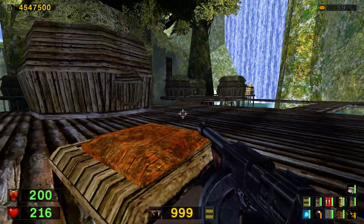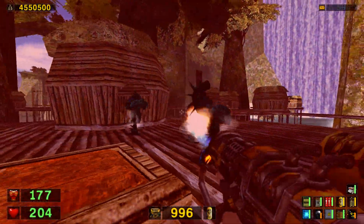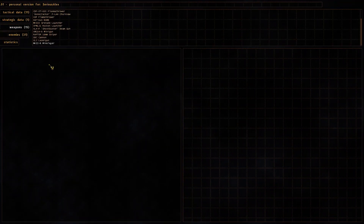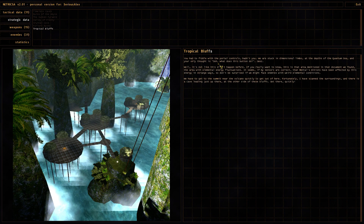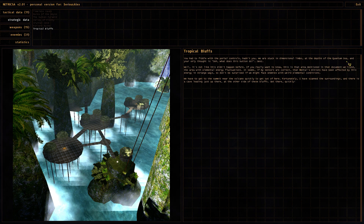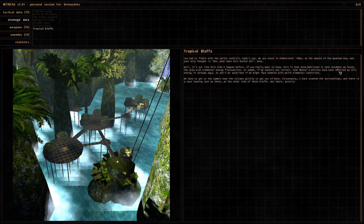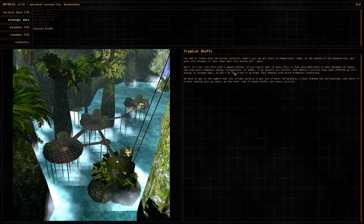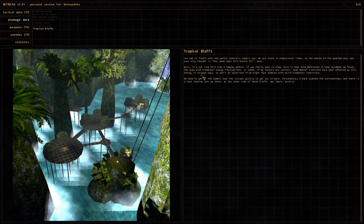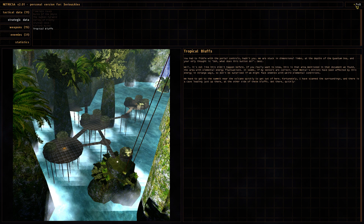Now, you may ask why are those minions colored the way they are? Well, it turns out from the Netrixa message that the energies of the element... You had to fiddle with the port controls, hadn't you? We are stuck in the mansions! And the depth of the quantum sea... This is that area mentioned in that document we found - the area with elemental energy fluctuations. It seems, if my sensors are correct, that Menthol's minions have been affected by this energy in strange ways, so don't be surprised if we might face enemies with weird elemental conditions. And there you go! Simple explanation by Netrixa.